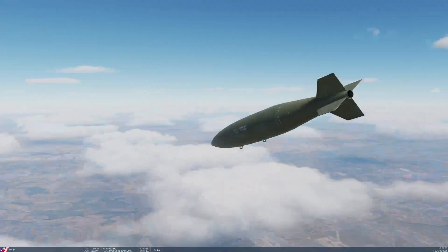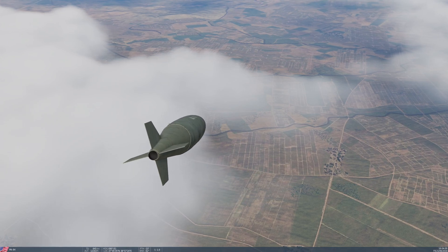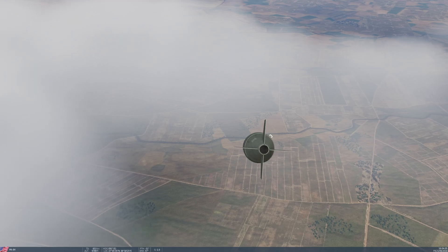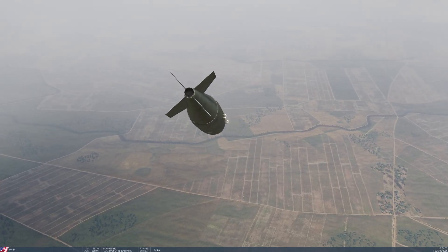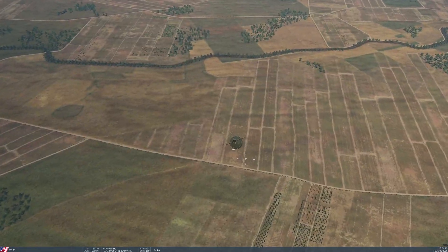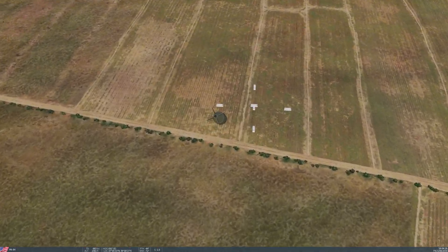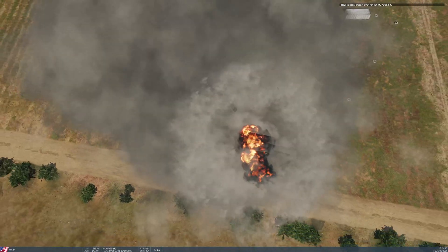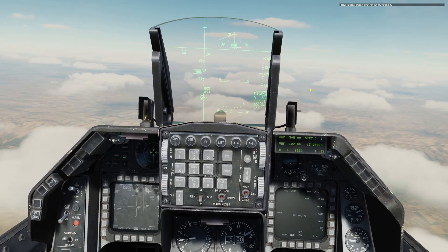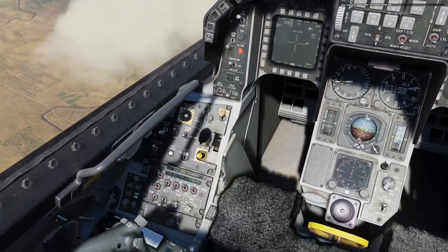Let's watch them come down and see how accurate we've managed to get this. This is not — as with CCRP — going to be as accurate a drop as you would get in a dive attack with CCIP. It's certainly approaching the target, looks about right, probably not going to be spot on. Yeah — poor hit, a little bit short, but otherwise not terrible. So let's try the same thing again, but this time with the helmet-mounted cueing system.